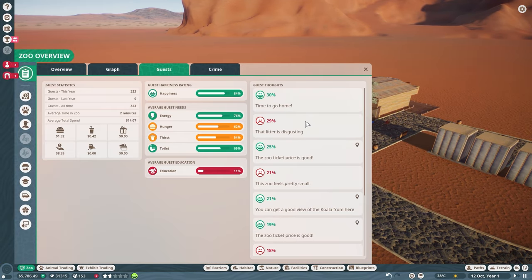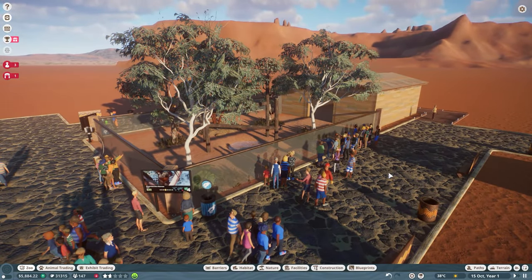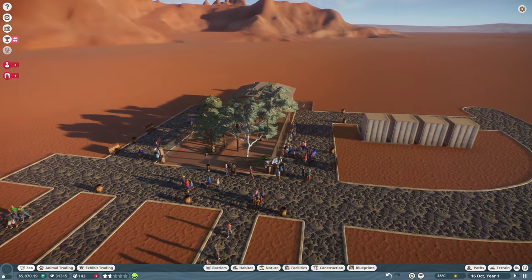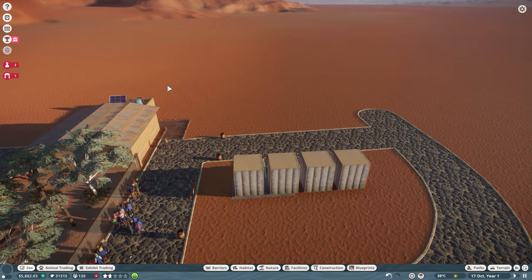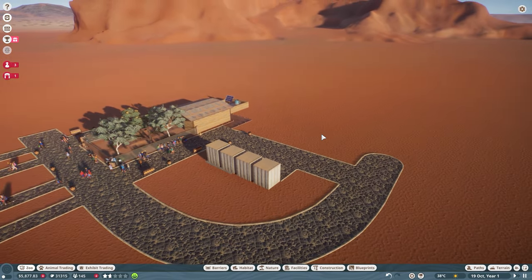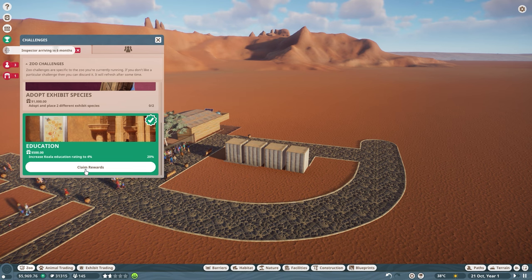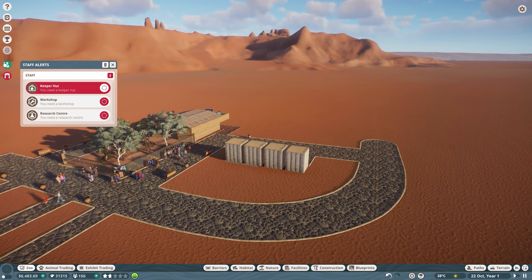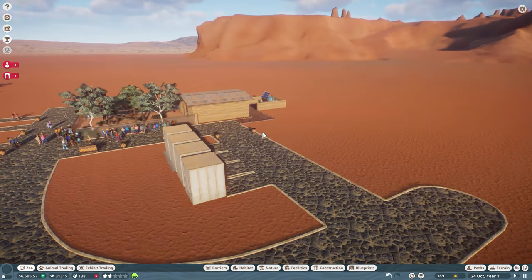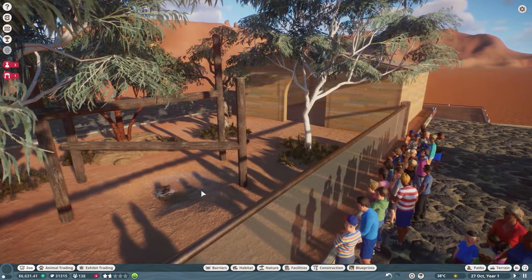There's quite a lot of litter on the floor and the guests aren't overly happy about seeing that. I either need to train the janitor or get more bins or hire another one. Training is more cost effective — I think it's about $150 and they just get a bit more efficient at the job. I'm also going to claim that reward there because it gives us a little bit of extra money.